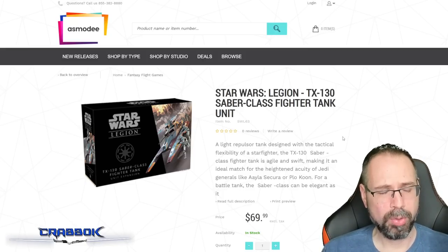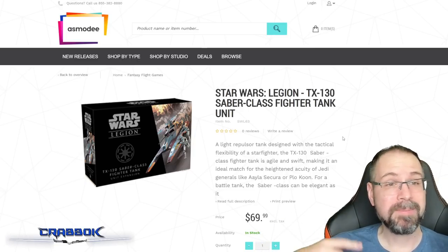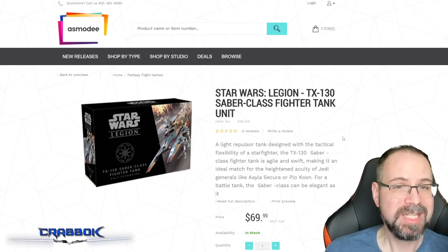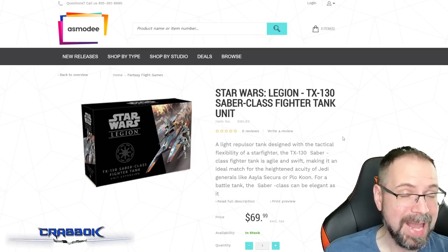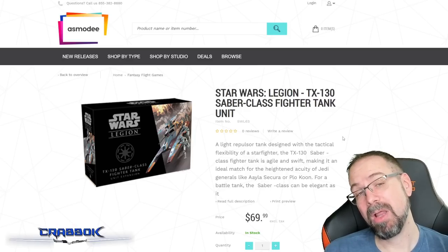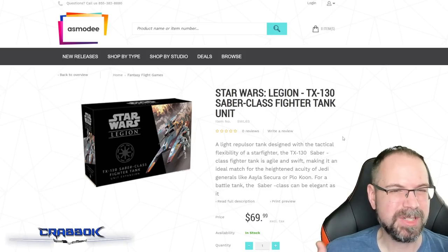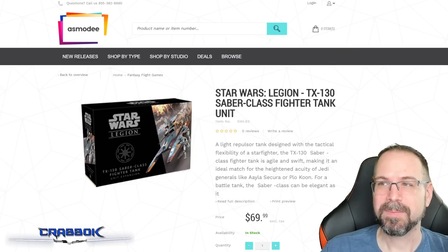If you want to get into some more expensive stuff past the budget portion, I really like the TX-130 Sabre class fighter tank. It's fun, big, and beautiful — a great centerpiece model to paint and base. It's $70, so it's not cheap, but it works really well if you're thinking about running Cody and want that triple vehicle list. A lot of Cody lists will probably run multiple ATRTs or BARC speeders, but a Sabre tank would be a fun addition to a growing collection that gives you a different play style.